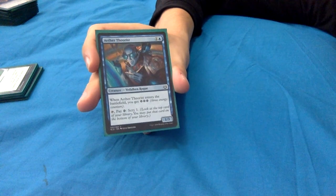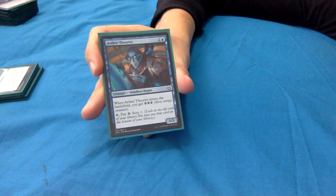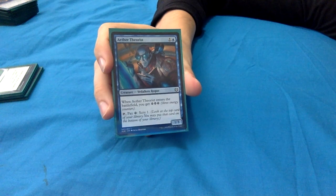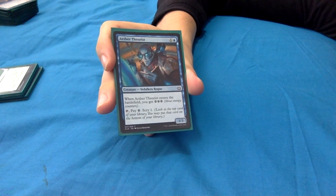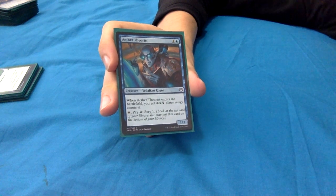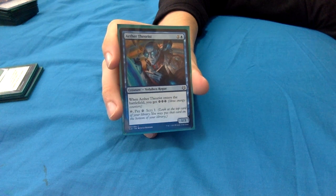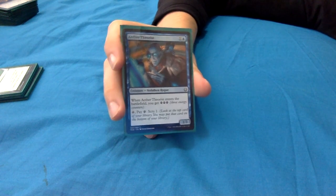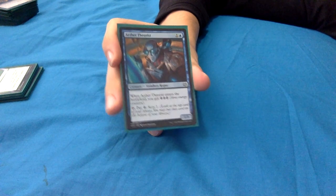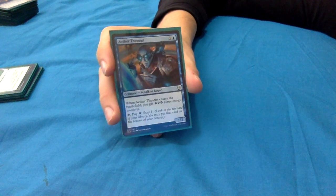Aether Theorist: 1 and a blue for a 1/3. When it enters you get 3 energy - with Yarok that's 6 energy. And you can tap it and pay an energy to scry 1. It's a really nice utility ability that can set up your draws really nicely. Particularly in the early game this is just a handy card - setting up those draws and making sure you're getting what you want.